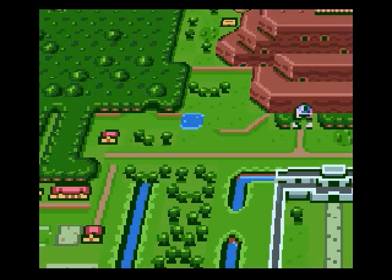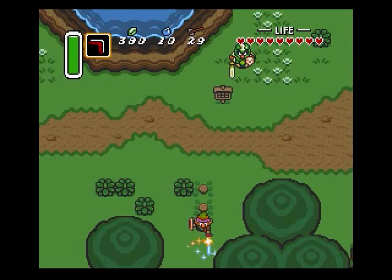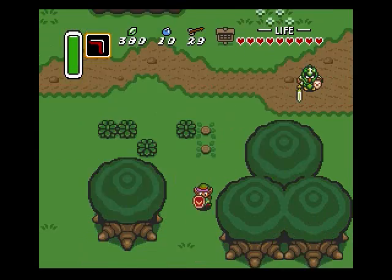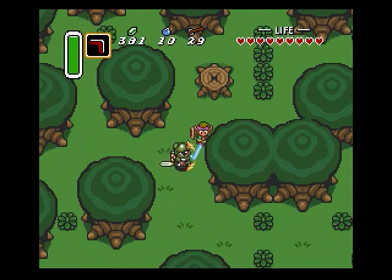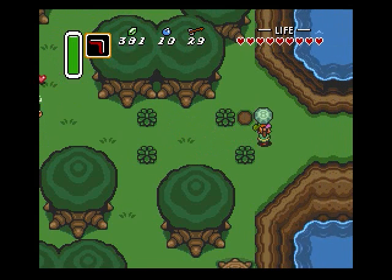A little shortcut to the south here. See the skull? That's where you need to be. And when you're at full life with the Master Sword, you can shoot the little lasers. So try to stay full life and use the lasers to your advantage — it should make the game a lot easier.